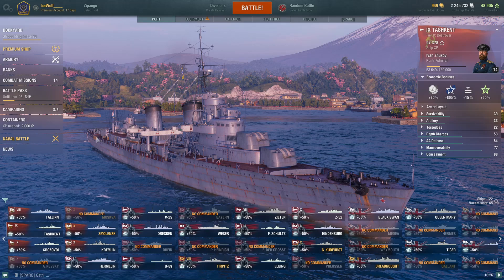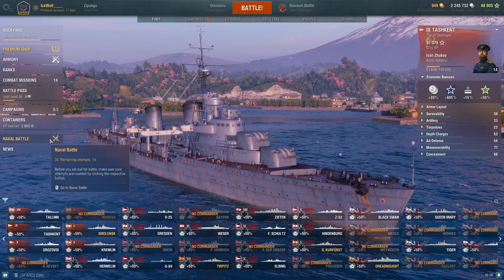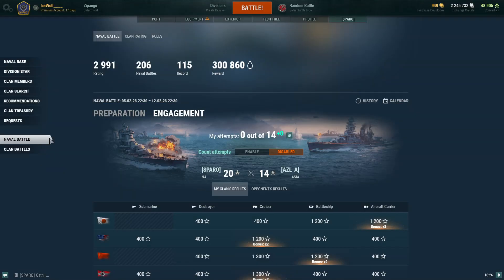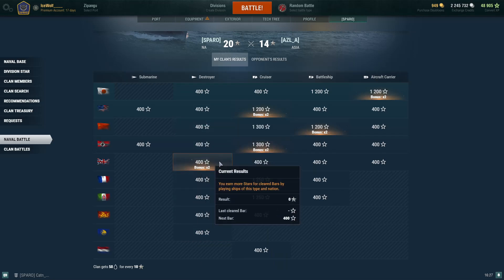The first way is you go over here to where the naval battles is shining — provided it's on your screen. There's been a few times where it hasn't been. You take and hit the enable, then take and go down to see which ships are there. These are of course worth double stars.